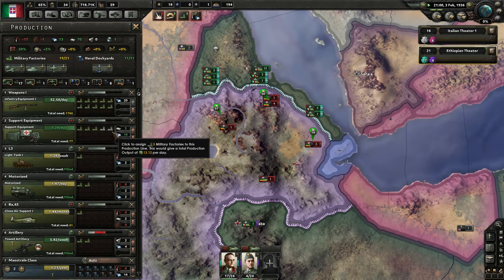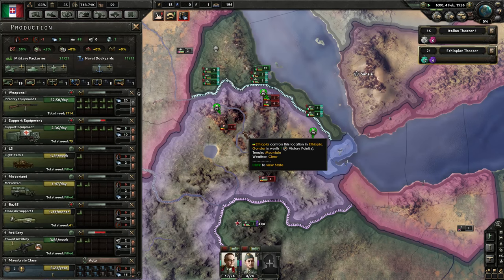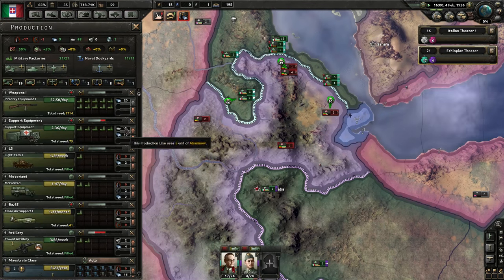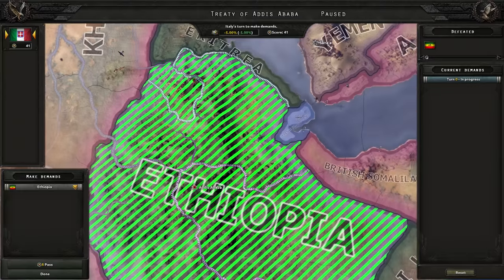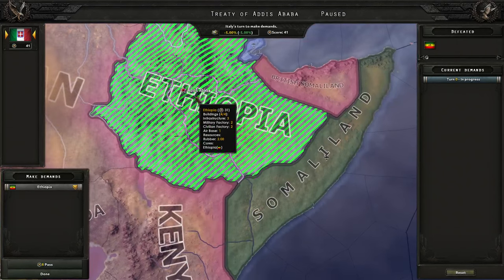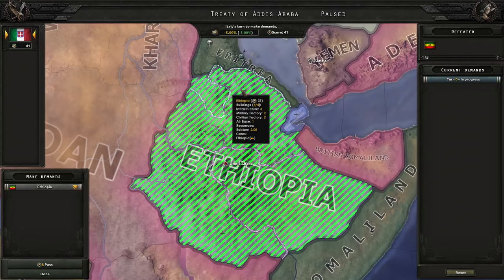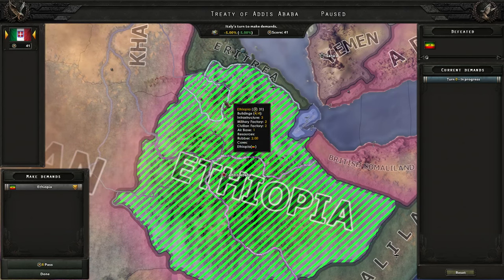We're going to check production and start needing some support equipment — we'll need more in the future. I'm getting at least five lines going there. And now I'm going to max out the infantry equipment — we'll need a lot. We have a shortage right now because we are training troops and having to reinforce troops that are fighting. And we have won: our troops from the south were just able to ninja in, grab the capital, and Ethiopia has surrendered even before we pushed through successfully in the north.